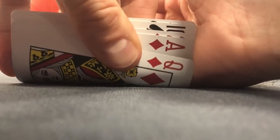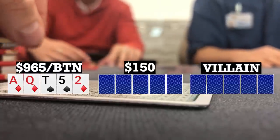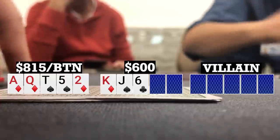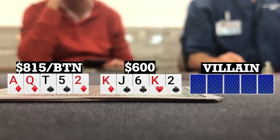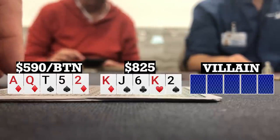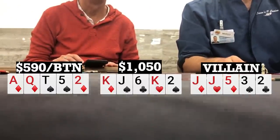Here we're playing Big O. I look down at ace-queen-10-5-2 double suited on the button. There are a couple limpers, I limp, small blind calls, big blind makes it 30, two callers to me, I call, small blind calls — five ways to a flop of king-jack-6 rainbow. Action checks to me, I bet 150, two callers, three ways to a turn. Turn brings the worst card — another king. Both opponents check, I check back. River brings a 2; both opponents check to me and I can't win without betting, so I settle on 225. Player to my left thinks a bit and calls, other player folds. I tell him he wins, and he turns over jack-jack-5-3-2. Tough to get him off the boat, so he takes it down.